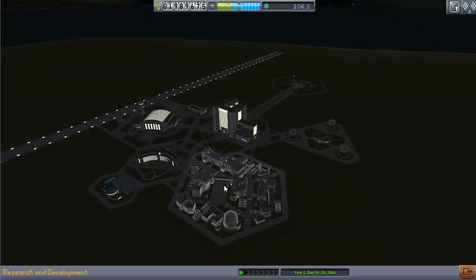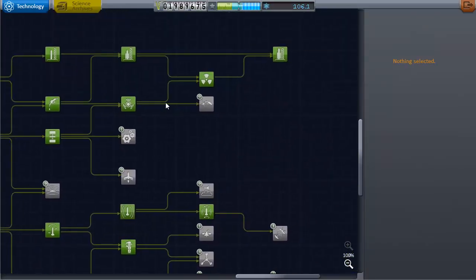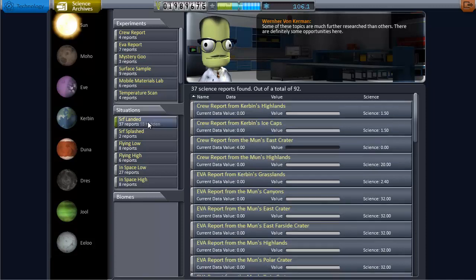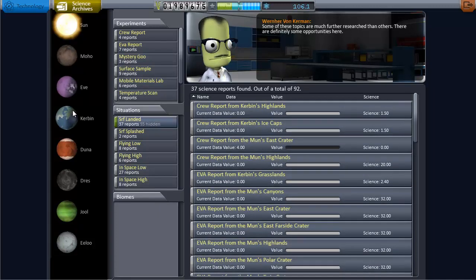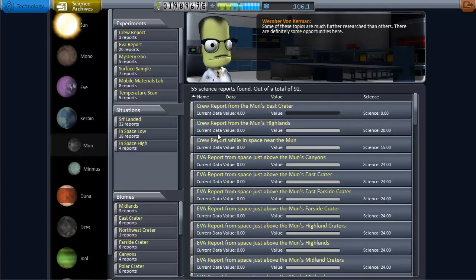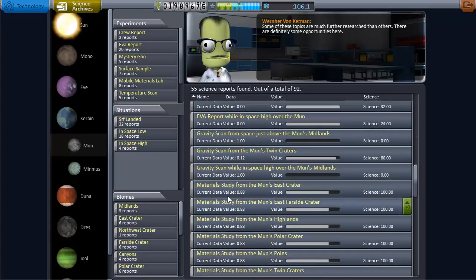Now let's look at the Technology Center. It hasn't changed that much — research and development is still pretty much the same. You have the research tree and the science archives that show your achievements and what you've done versus what you haven't. For example, if you focus on the Mun, you can see your achievements there — like the fact that I haven't reported from the Mun's east crater, which is something I may do next time.